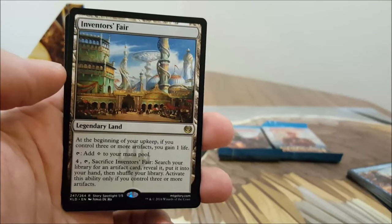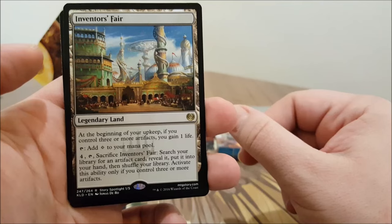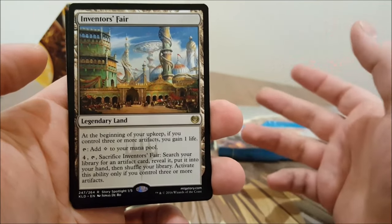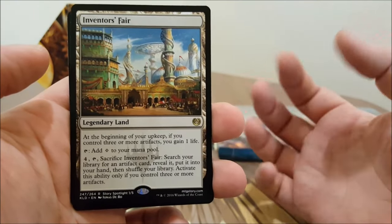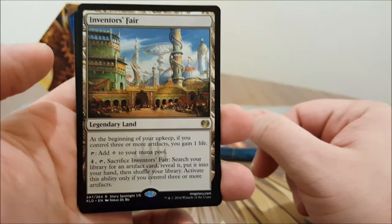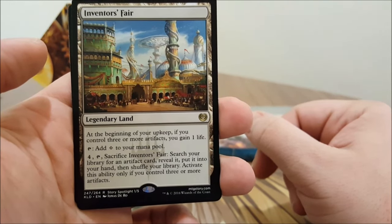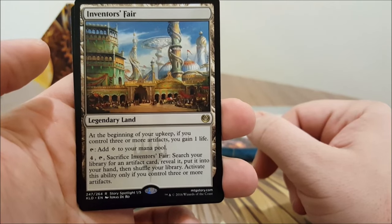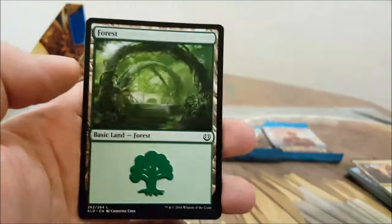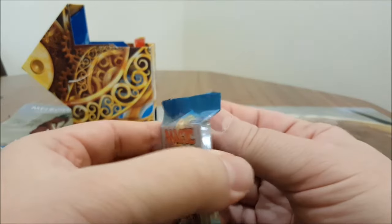Aether Hub is going to show up in a lot of decks and will be very strong. Inventor's Fair — at the beginning of your upkeep, if you control three or more artifacts you gain one life. You can also sacrifice it to search your library for an artifact card, reveal it, put it into your hand, then shuffle — activate this ability only if you control three or more artifacts. I think that's the first Inventor's Fair I've seen pulled from this pool.